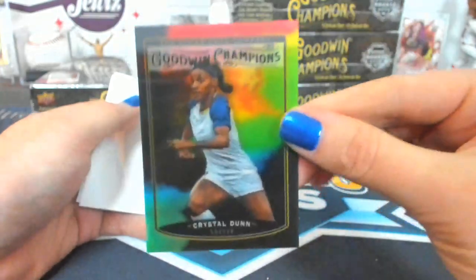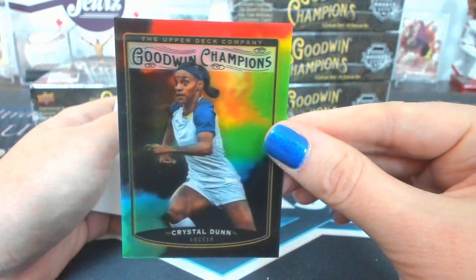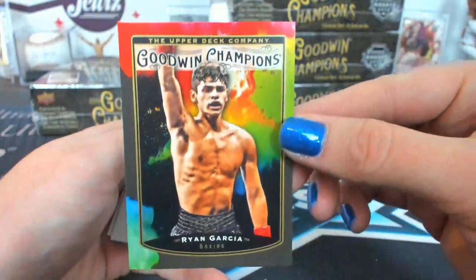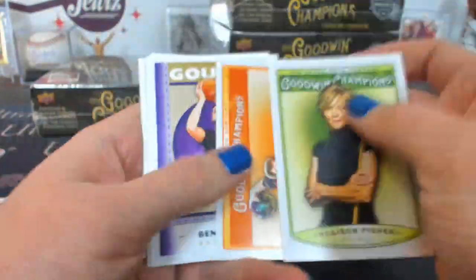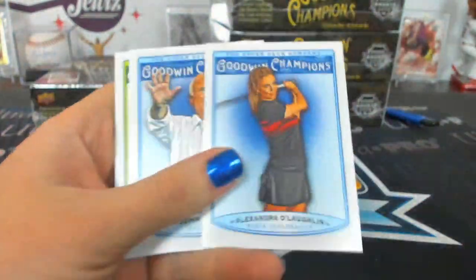Crystal Dunn Lenticular — that one has a scratch-off. Crystal Dunn 3D Lenticular. There's a Ryan Garcia, Splash of Color. Gowdy autograph. Ryan's going to have to check it out for me. I'm going to look up Crystal Dunn real quick.